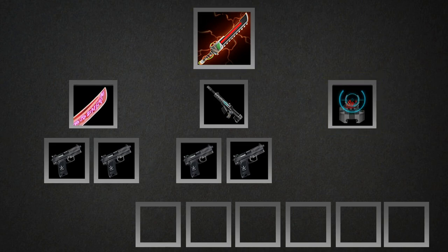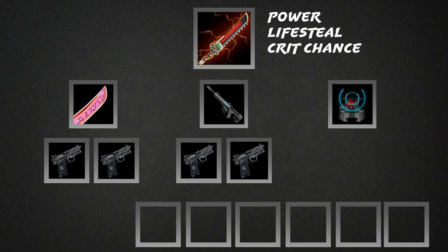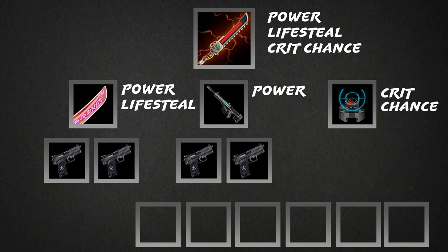The various tiered items are comprised of the stats from their lower tier. D-Blade itself has power, lifesteal, and crit chance, so the tier 2 items that build into it are Voresteel (power and lifesteal), Orion Carbine (power), and Targeted Adjuster (crit chance). Notice there are no attack speed items in the D-Blade build, because D-Blade itself does not provide attack speed. The tier 1 items are all Academy Pistol. Voresteel and Orion Carbine both have physical power, so the tier 1 items building into them also provide physical power. Targeted Adjuster has no tier 1 build path because there are no tier 1 crit items.